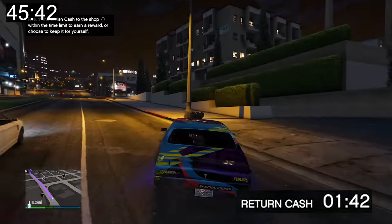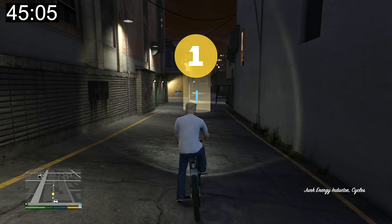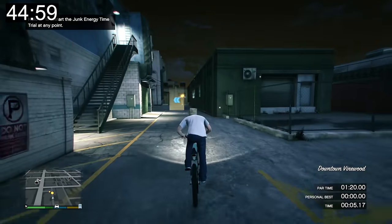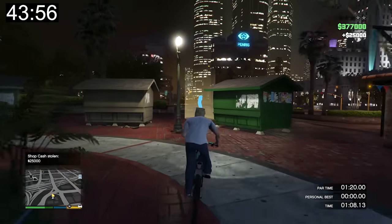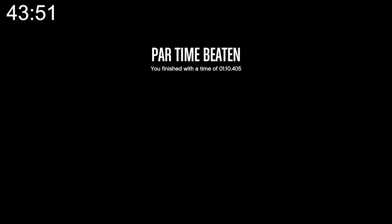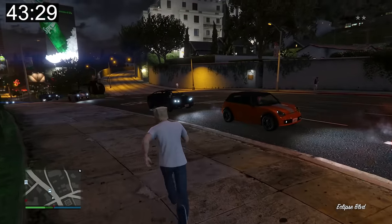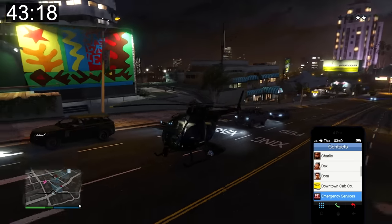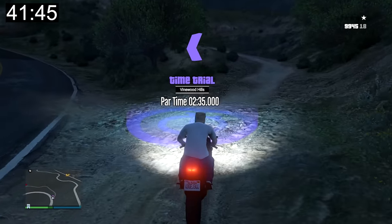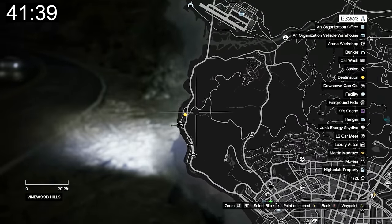I complete the Junk Energy time trial first attempt — anything else would be an embarrassment. Mid-trial, I get fully paid for keeping the robber's bag but also pick up a two-star wanted level. That's $50,000 for the time trial plus $25,000 from the store robbery.